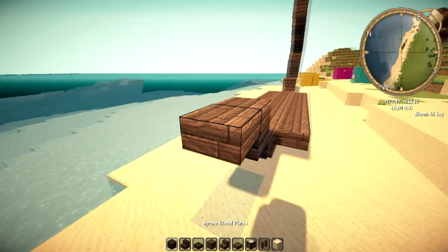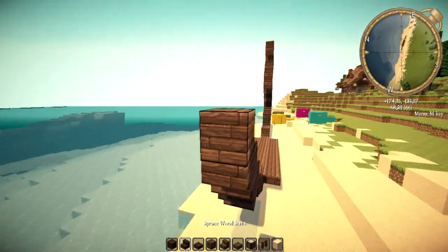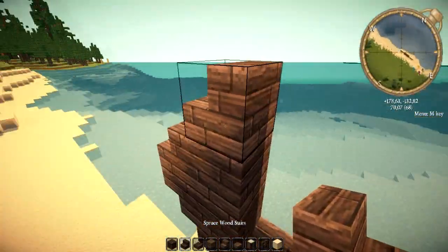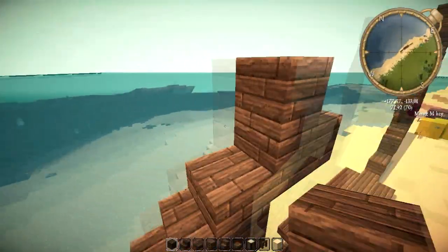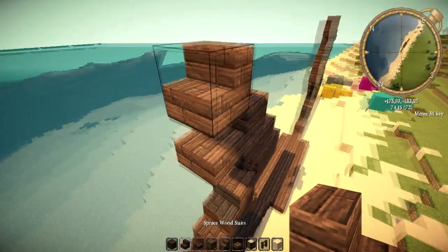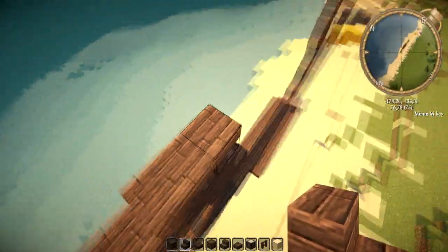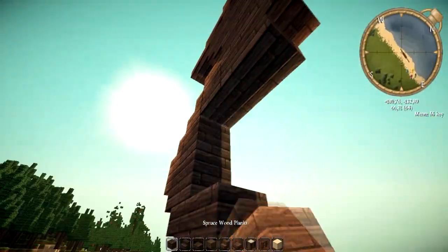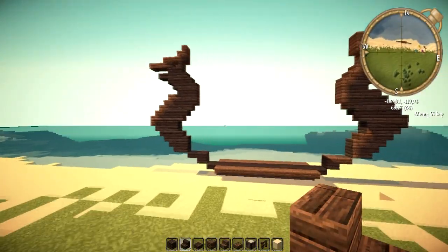Full block, half slab, full block, stair, full block, stair, full block, stair, stair, full block, another stair going up. Then the half slab with the two blocks against it, one on top of that, another one, and then we're going to create a dragon head again with a half slab. Then place like this, another placing there, another stair over here, filling this in, then placing stairs like that and we've got our two sides.